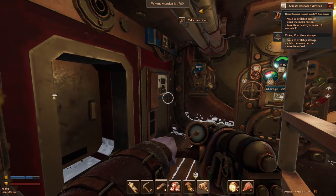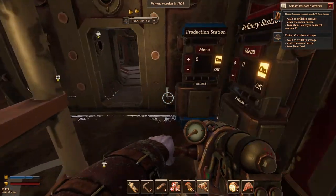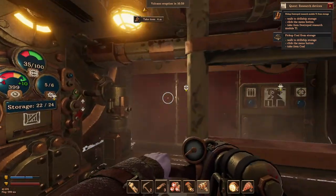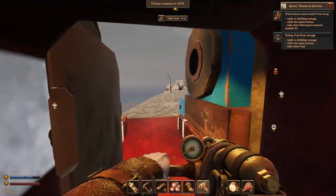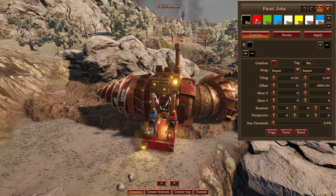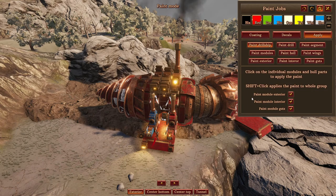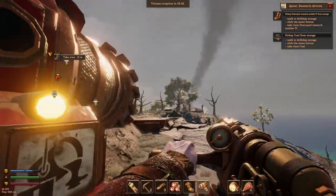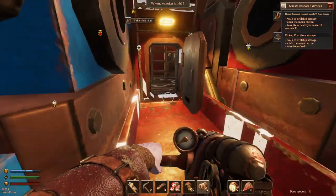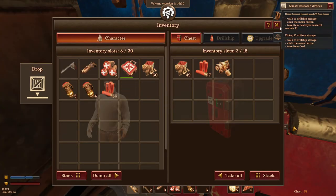I believe once we are above ground I'll be able to spray paint my back. I'm just surprised we can't do that while we're underground — I guess it makes sense because you're not gonna be able to do it. I gotta turn on my turret. We buy red paint for the drill ship — there we go, now we got our second attachment, which is actually pretty dope.